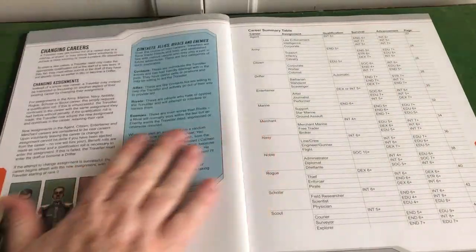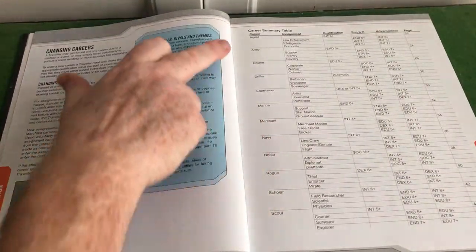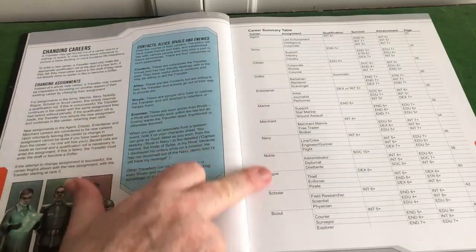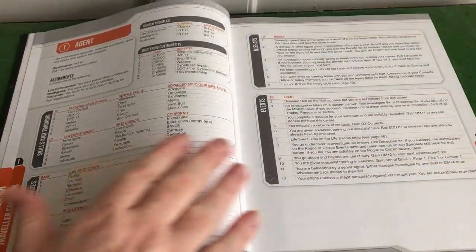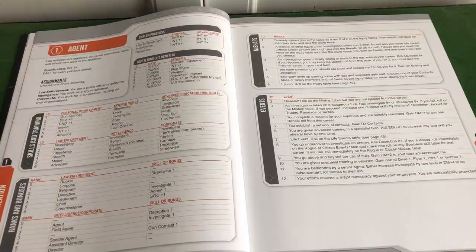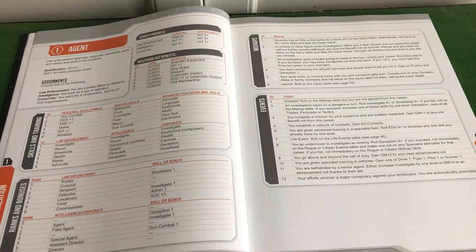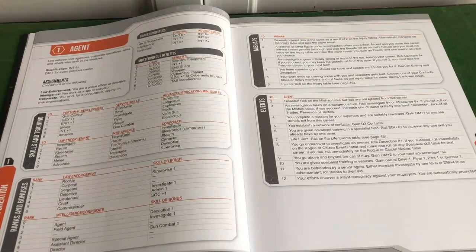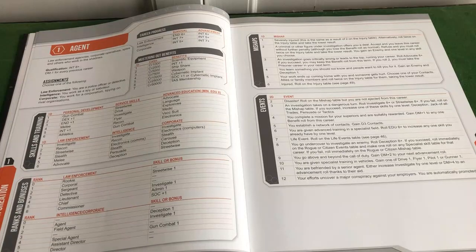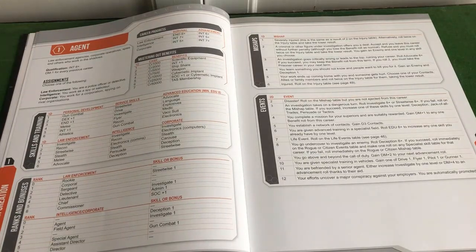So in character creation in this core book, you've got various different careers that you can choose. You can remain in that career, or you might actually get kicked out if certain things don't happen. You might get injured but not killed, and yes, it's determined by the dice. When you're creating the characters, it's advised that you actually create them with other players at the same time, and that starts creating the background of how your characters start together. You don't all start with meeting up in a pub or a bar or a tavern as you do in some fantasy games — though there are exceptions to that.